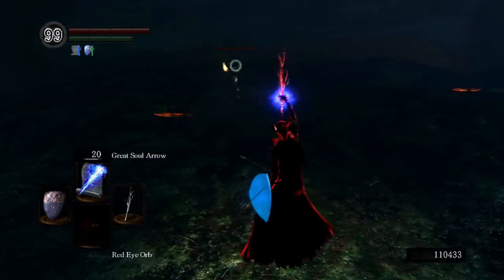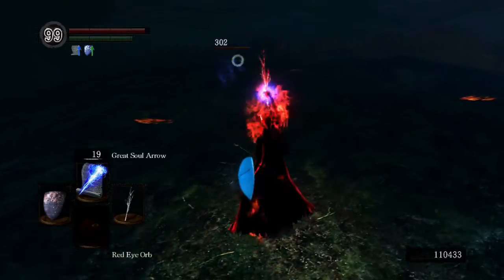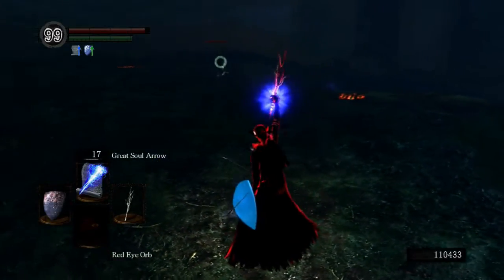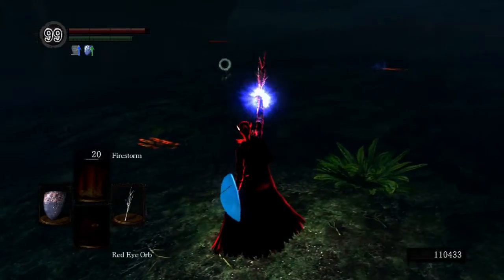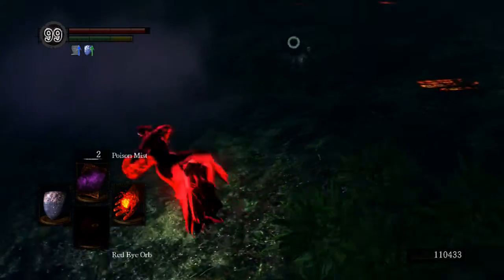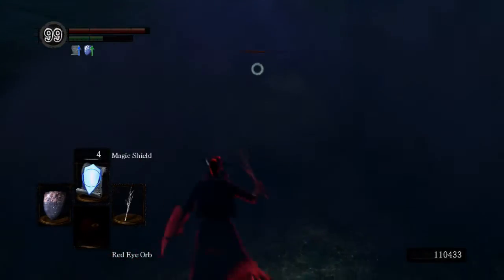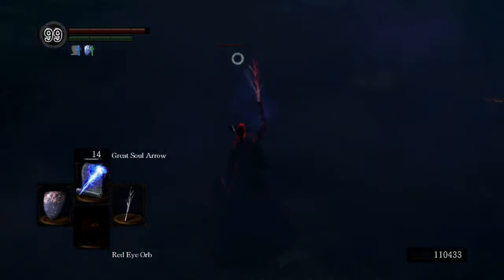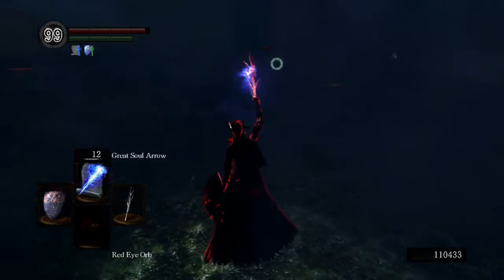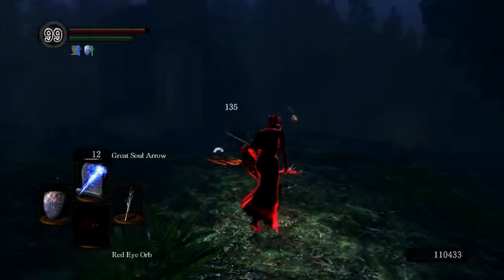I found out this guy wanted to use ranged attacks — sure, I can do a ranged battle. I wasn't really expecting a ranged battle, but whenever I fight a ranged battle, one tactic I really love using is Poison Mist. As you can see, I move behind the Poison Mist and attack my opponent from behind there.